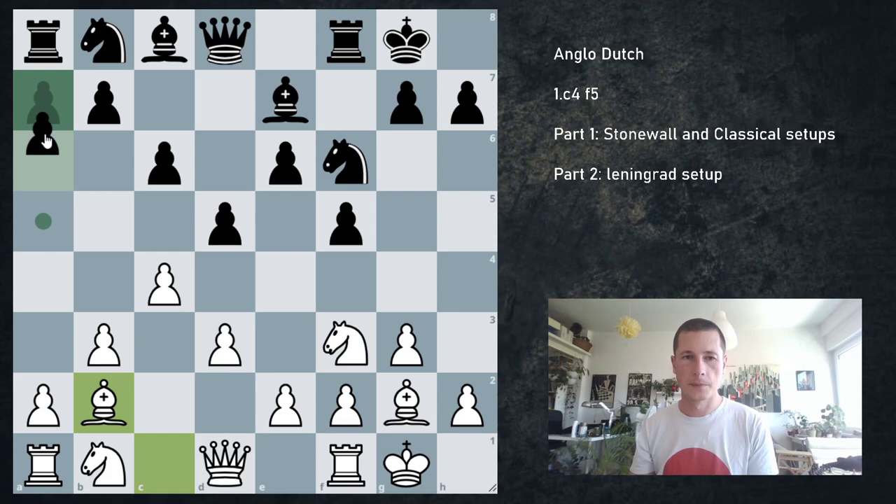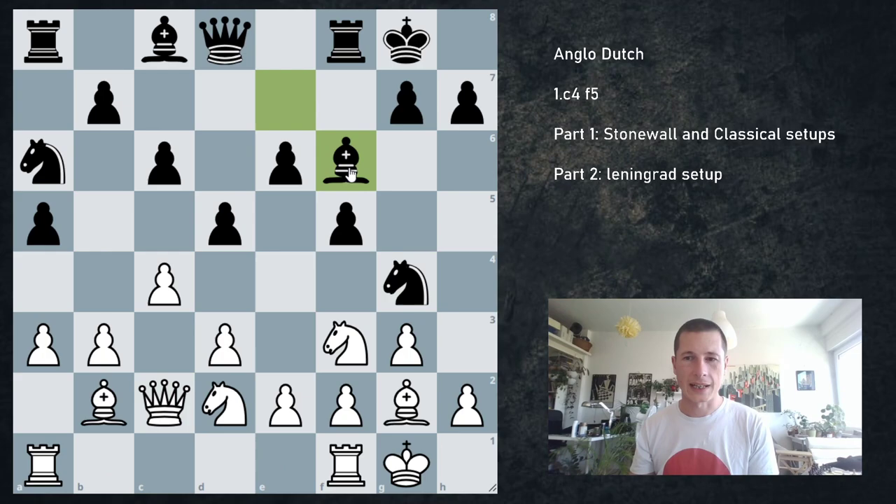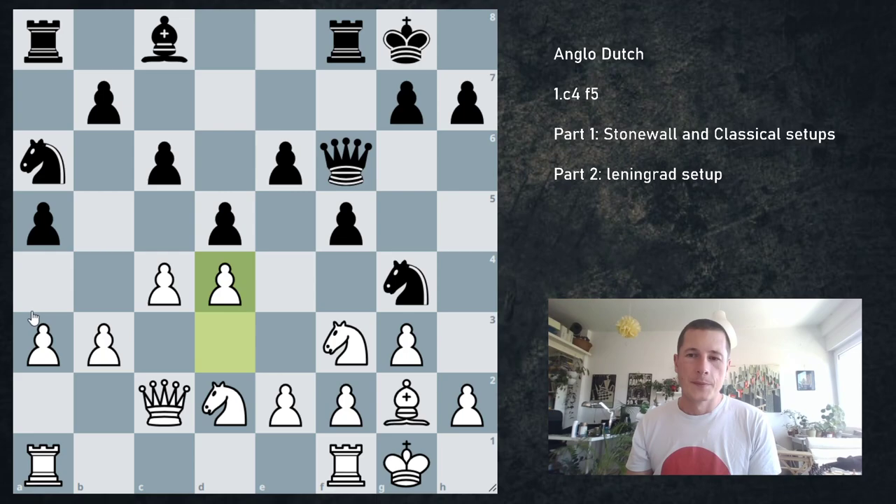There are two different setups to consider. One where you play for e4 with the Botvinnik system — not a real Botvinnik because the knight isn't on e2, but very similar in pawn structure. So one way is knight c3 and e4. The other way is to go b3, which is interesting but not as critical. After castles, bishop b2, a5, a3, knight a6, knight bd2, if the light-squared bishop can be exchanged, I'm not a big fan of that position. It forces us to play d4 once the knight has been sidelined.